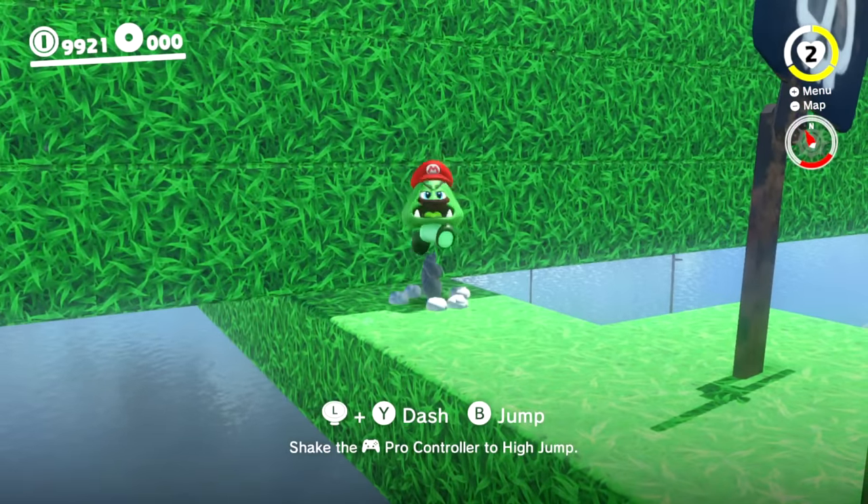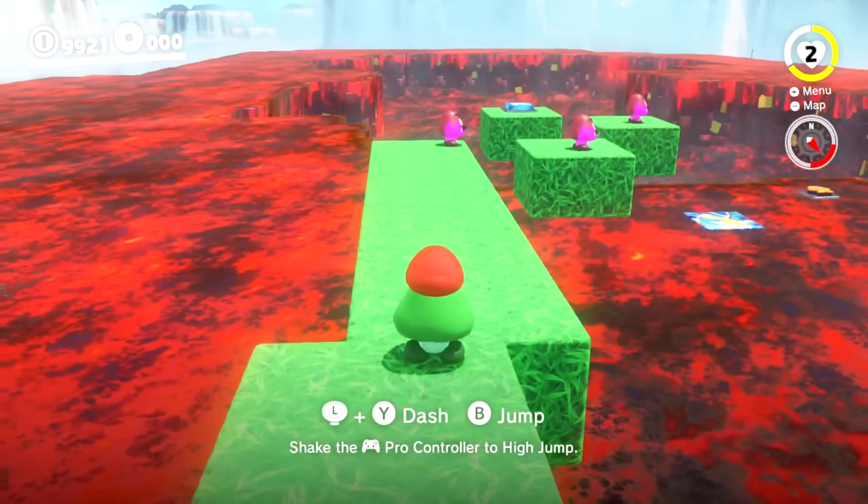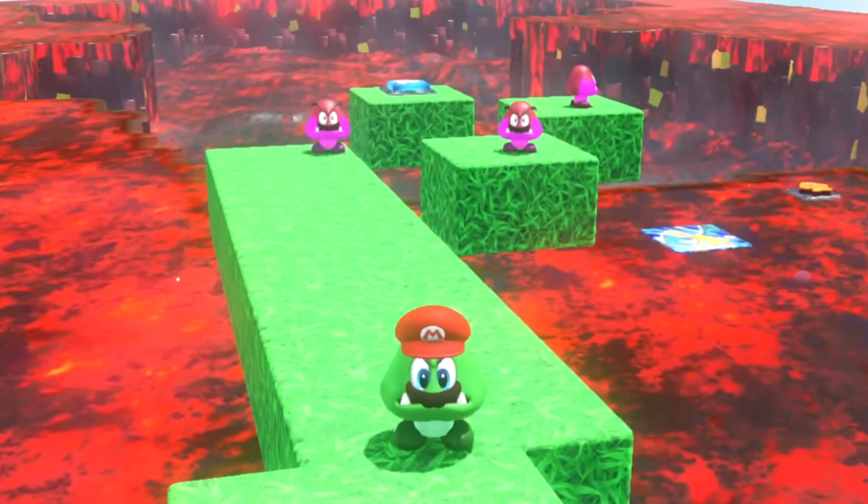Even though this gap looks too small for the Goomba, the Goomba can squeeze under here. And when we go through, what we see is a new area with lots of lava and new Goomba guards.